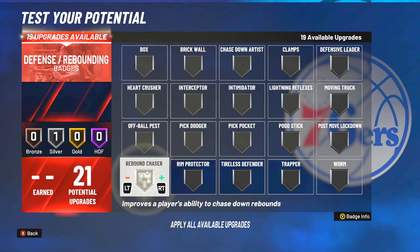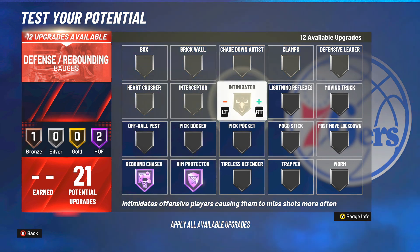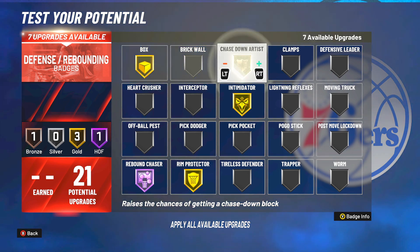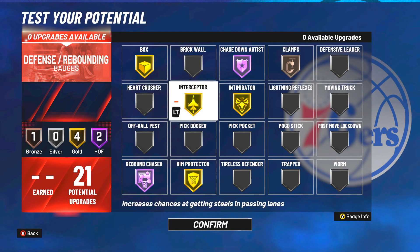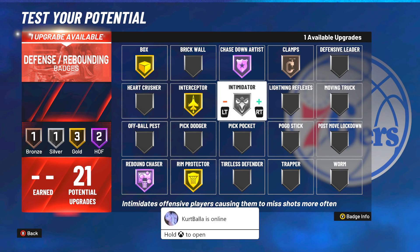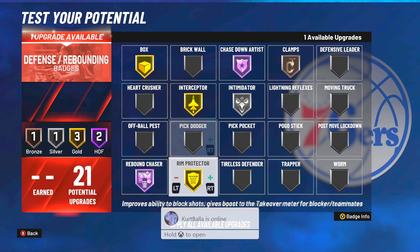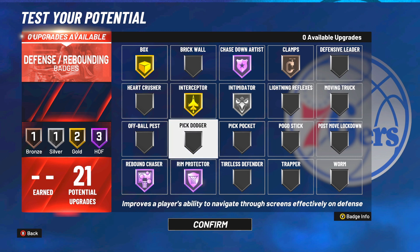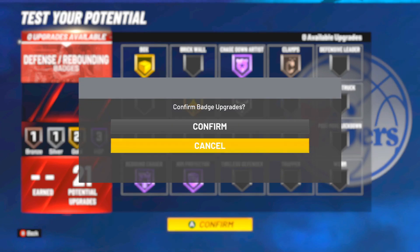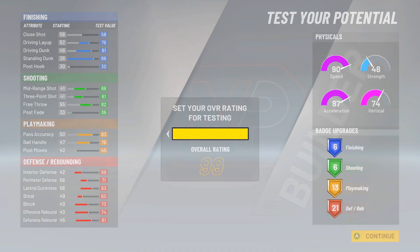Now defensive badges. I would go rebound chaser max, ring protector gold or Hall of Fame — I might end up going gold — intimidator, it's really your liking. Hall of Fame intimidator is not that good this year, you can even go silver. I will go gold block, Hall of Fame chasedown to catch up to guards when you need to hedge, and interceptor gold. I'd probably go intimidator silver and honestly rebound chaser Hall of Fame — I'd rather get more blocks than more intimidator. Intimidator doesn't even work like that this year. That's the badge setup I'm going with for this build.